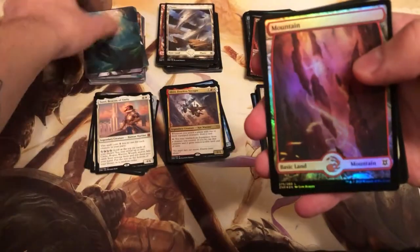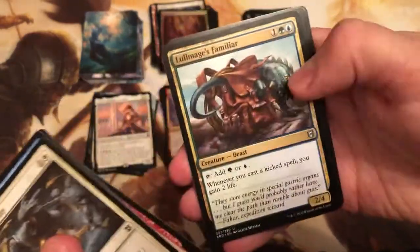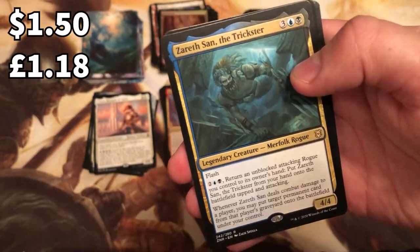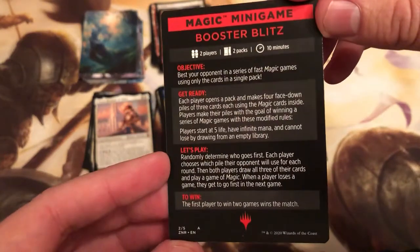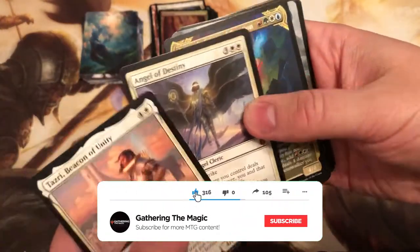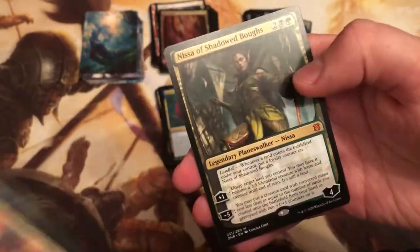This has been a really fun box to crack. I would definitely consider doing it again - 25 likes and I'll do it again. Last pack: Zareth San the Trickster, and a Prowling Felidar alternate foil, and a fun game for us to play - Booster Blitz. We'll flick through the mythics now. Thank you guys for watching, please do hit that like button and subscribe - it really helps our channel grow. For now, I am all tapped out, so I'll see you and Omnath in the next video.